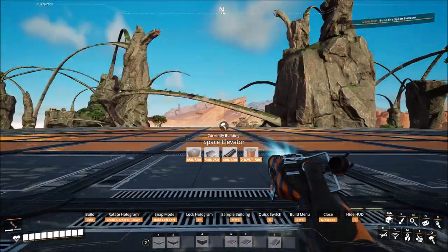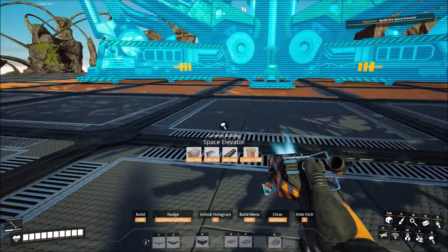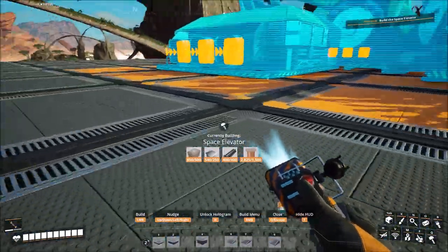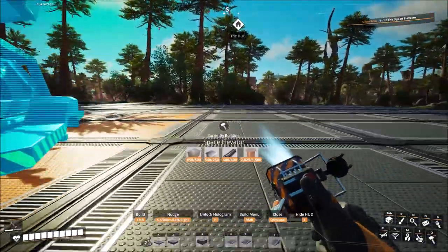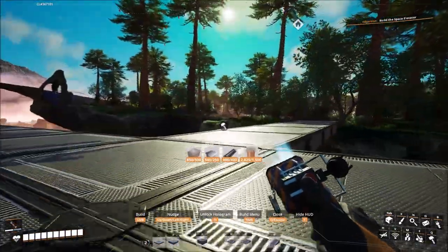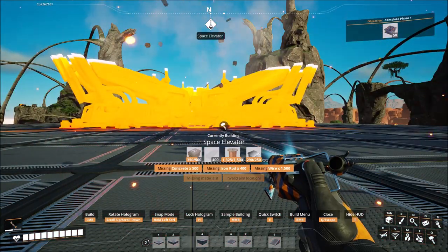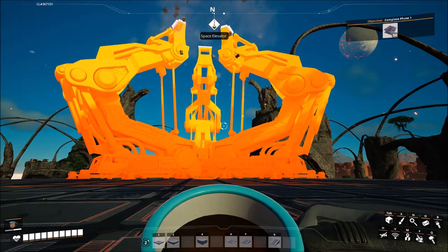There we go - we can get that more or less centered because we're going to nudge it around. That's centered this way, let me make sure I'm centered the other way. That looks actually pretty good. And since this is the best animation in the entire game, let's go!